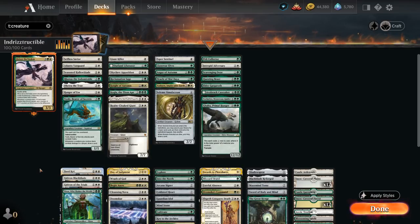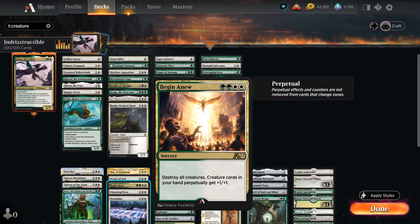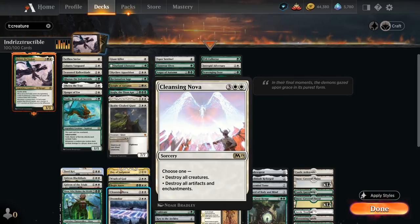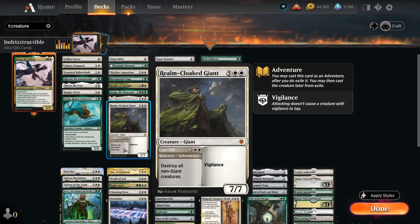The next category is the removal section. In the non-creature section we have Day of Judgment, Wrath of God, Begin Anew — one of the new alchemy cards that destroys all creatures and then creature cards in our hand perpetually get +1/+1, a bit of a weird card but it fits perfectly in this strategy. We've got Cleansing Nova, which can either destroy all creatures or destroy all artifacts and enchantments. Doomskar can also be foretold first. And then Realm-Cloaked Giant can destroy all non-giant creatures, and can be played as a 7/7 with vigilance, which also synergizes nicely with Drizzt — because if the Realm-Cloaked Giant dies, we get to put 4 counters on Drizzt.